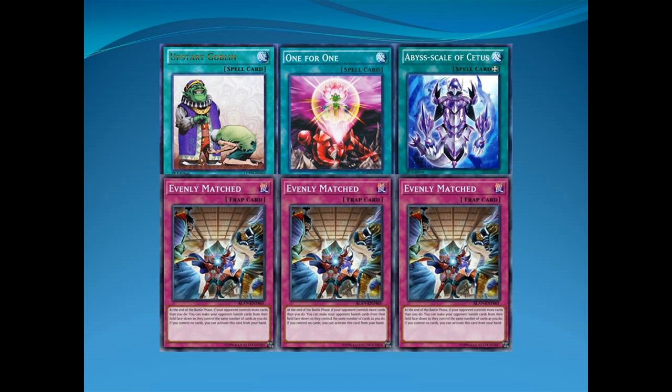One Ruined Toten — not Ruined Toten, I already said that — one One for One. Same card, right? And one Scytus, because specifically I run Scytus. A lot of people play either Abyss Sphere or the one that stops spell cards. But in my opinion, you'd rather stop the Mirror Force than have it stop you from killing them this turn. Simple as that. The final two cards in the deck: Evenly Matched.